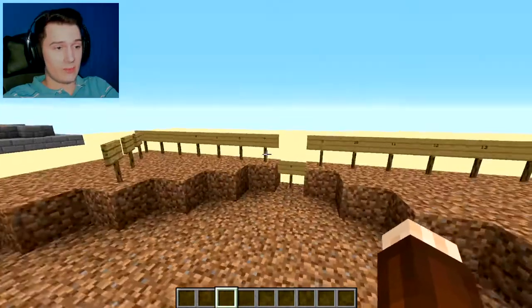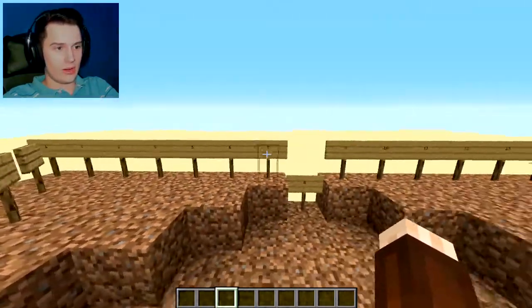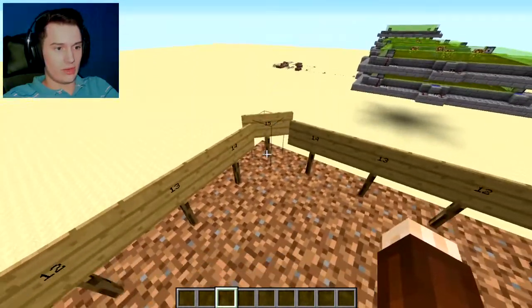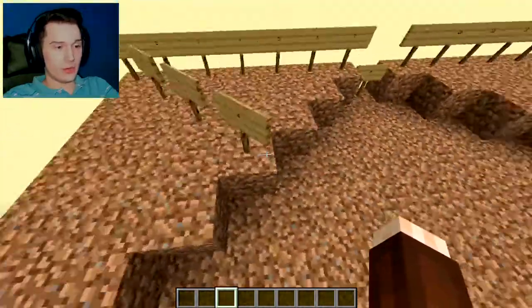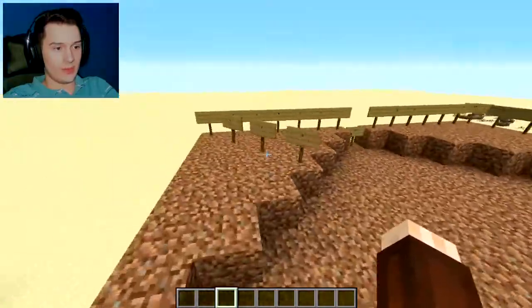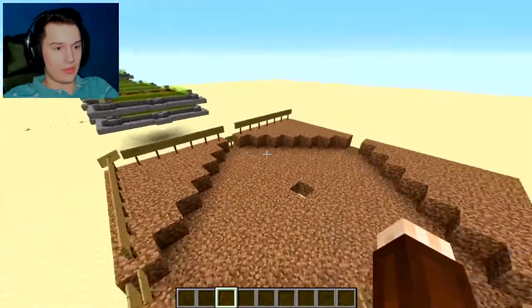First thing you want to do is make a 15 by 15 dirt square like this. It goes all the way from here and then at 8 it dips down all the way across to 15 blocks, repeated on every side. Now this part right here — the part that is a step up from the base — is 4 blocks from the corner. And then you make a diamond shape with that.